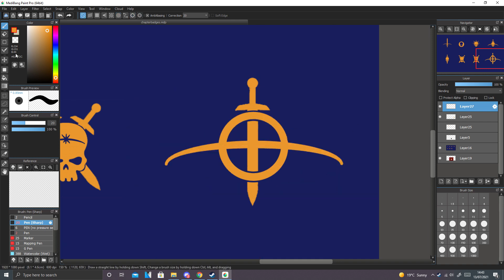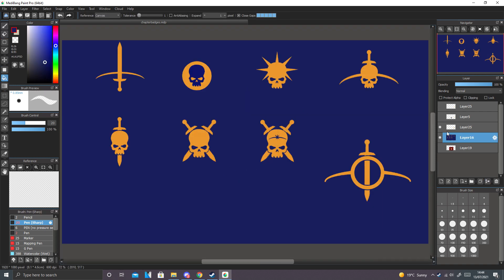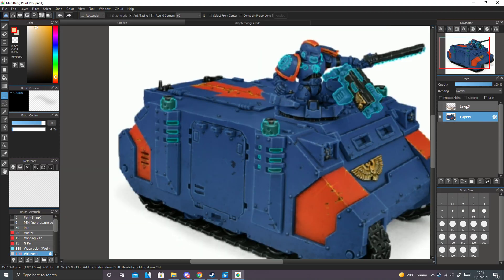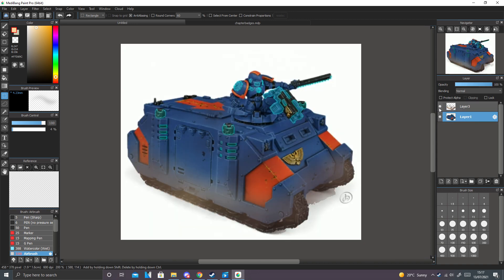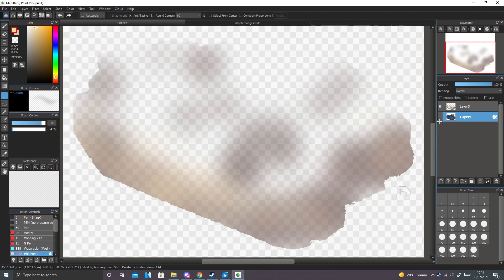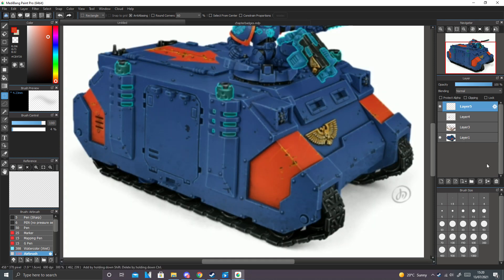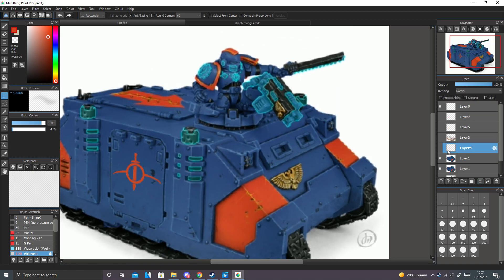It took me about an hour or so to come up with 8 different chapter symbols, working with few colours and trying to avoid the scheme being an eyesore when painted. I took a screenshot of the Rhino tank I tested my scheme on previously and used my drawing software to add my chapter symbol onto the side, just to get an idea of what it would look like on the model itself. I chose the four emblems I liked the most and added them onto the model, also adding some basic grime and muck to make sure the scheme worked with my colour choices.